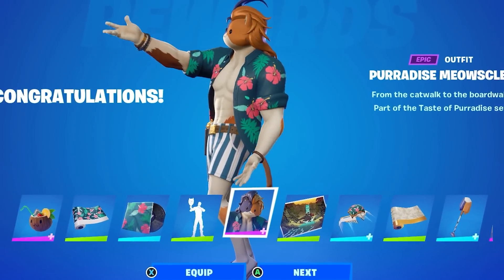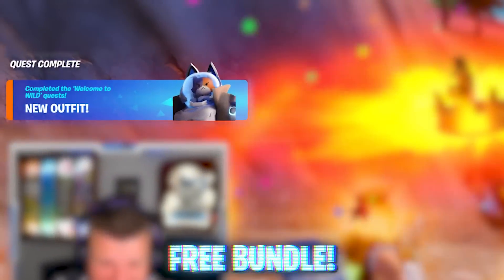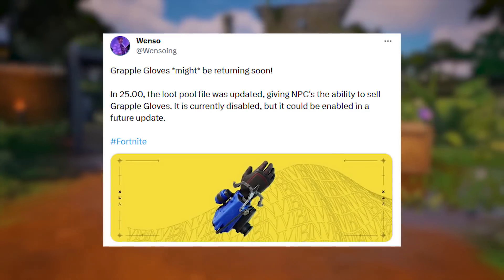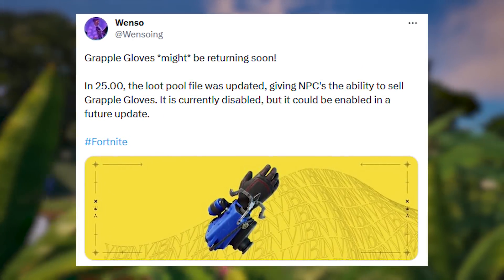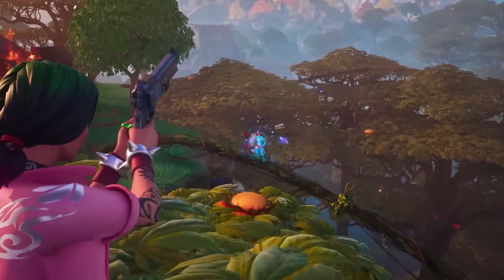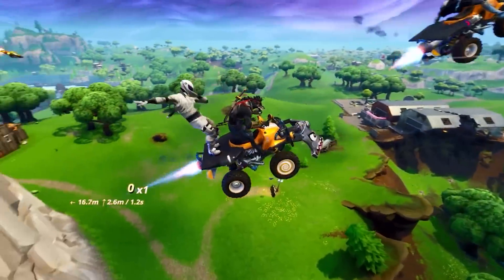Even though we have the new Summer Meowsil Secret Skin, there's also a new Meowsil Skin just added to the Fortnite files that I'll be revealing and showing how you can unlock. The Grapple Gloves will be returning soon since the loot pool was updated giving the NPC the ability to sell them. We can also expect the release of a new pistol shown in the Chapter 4 Season 3 reveal trailer, and the Quad Crasher Vehicle is returning as well.